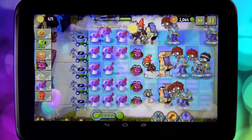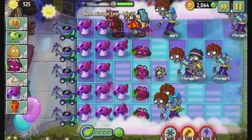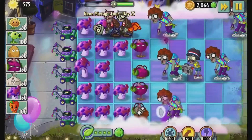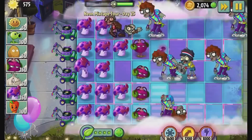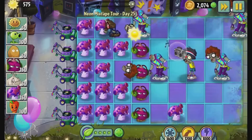Now here on the board, we've got another new threat coming in — it's the boombox zombie. When he reaches a certain tile, he's going to hold up his boombox and express his feelings through music. All of the plants are stunned. That's the power of love, baby.